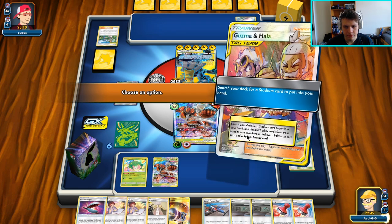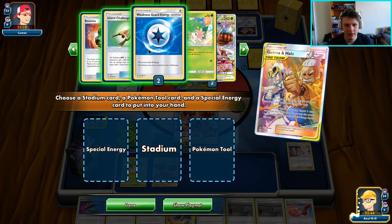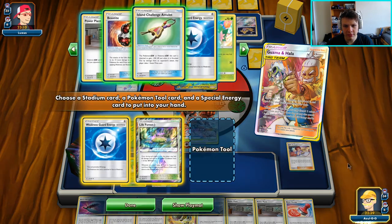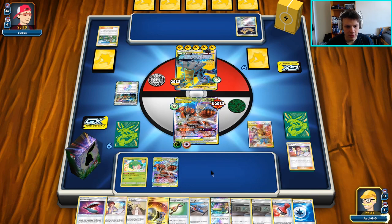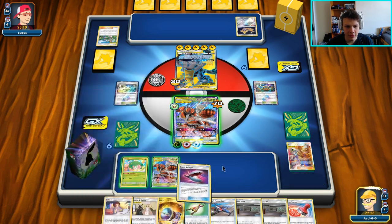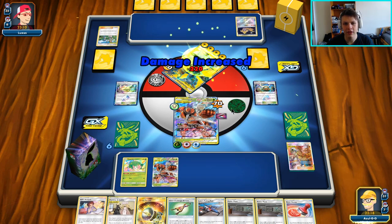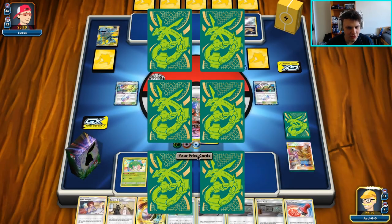Guzma and Hala — go ahead and get rid of a Reset Stamp and a Bills Analysis here. I think I'm still not sure if I want to be Springer or not. Definitely gonna get the Weakness Guard Energy, definitely gonna get the Life Forest. We don't have the Choice Helmet, so I think we are going to be Springer and I'm going to take the Island Challenge Amulet — I believe to make this Buzzwole small if I want to. We are going to go ahead and be Springer and Elegant Soul for the knockout here — to 20, just enough to clean up the Speakorama with that Beast Energy. We get four prize cards here because we did use the Beast Bringer.